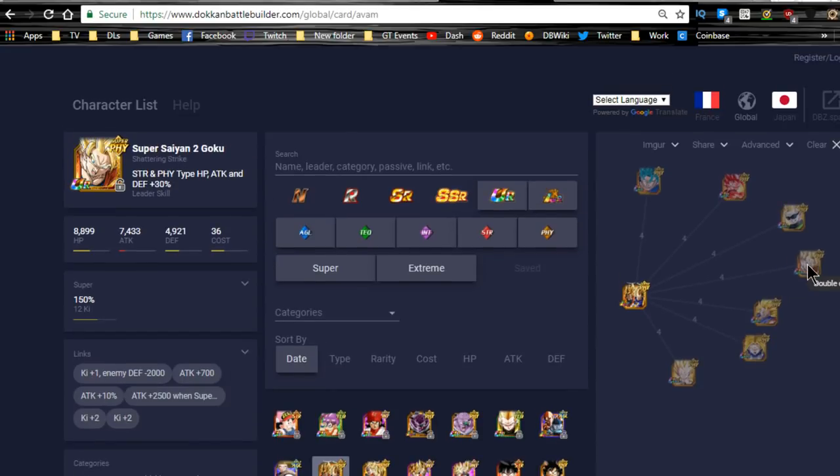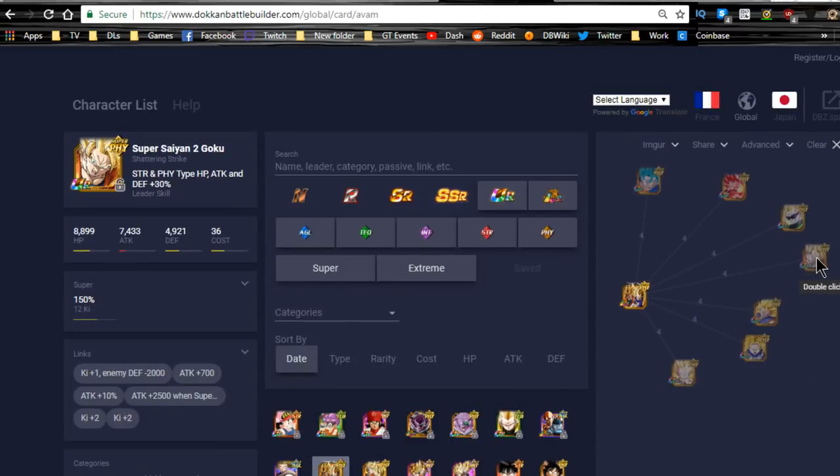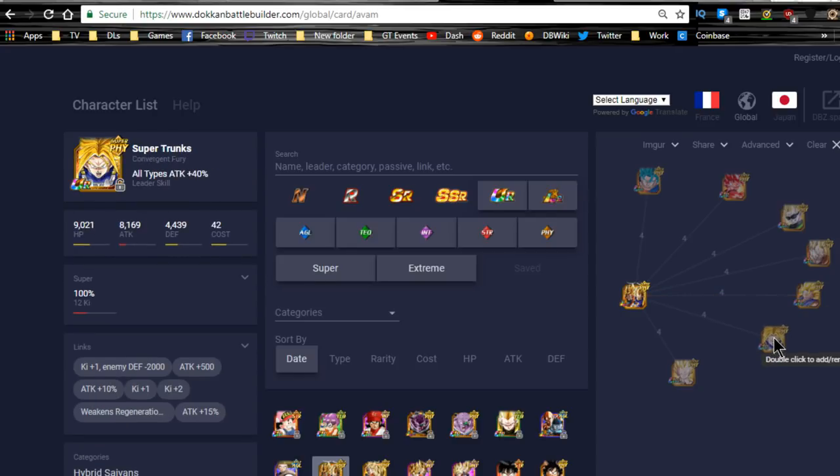Super Saiyan 2 Goku, who I think is the support unit — 3 Ki, 10% and 2,500, plus Ki plus 2 and 20% attack for all allies, which is pretty awesome. The Majin Buu arc category lead Super Vegeta — 3 Ki and 25% attack buff, that's nice. Super Trunks isn't that phenomenal — Ki plus 4, attack plus 60% on the start of the turn — but he is there. Golden Warrior, Super Saiyan — that's 25% attack buff and 3 Ki, not bad at all.